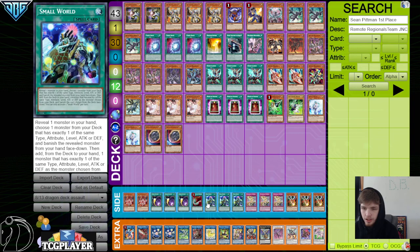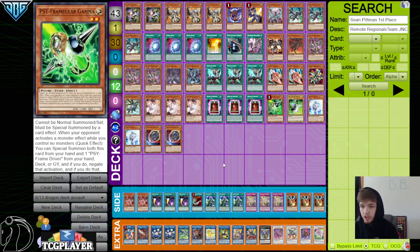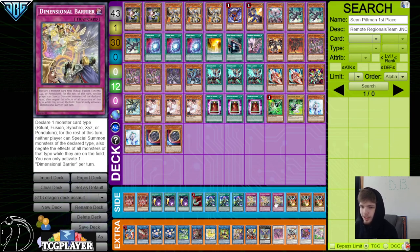2 Kurikara, 3 Cosmic, 1 Harpy's Feather Duster, 3 Small World — this is to get to Kurikara, or potentially Gamma post-side. I guess you could also use this to get to a starter card if you needed to. And then 3 D-Barrier as the going first card. This card has been more and more popular — it's pretty crazy, there's no counterplay to it.